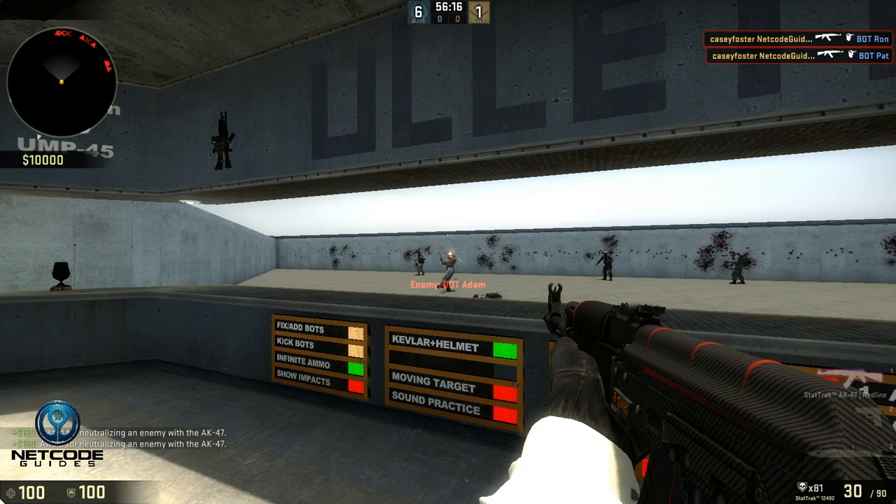With the M4s it forces you to shoot to kill. A lot of people come on this map and just one-tap, and I don't think that's very realistic. In a real game I shoot to kill - I don't shoot for headshots specifically. I want to do whatever's going to kill them the quickest, whether that means headshotting, spraying, or bursting - whatever is the fastest for that situation.